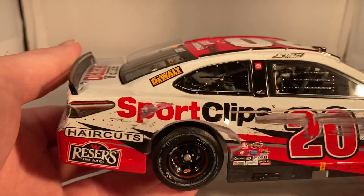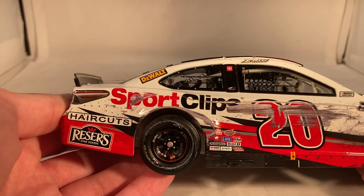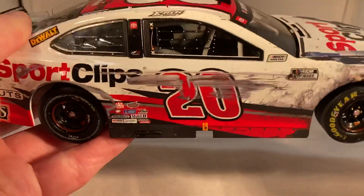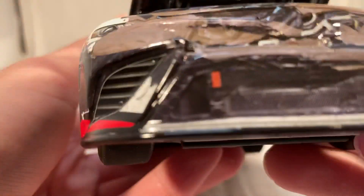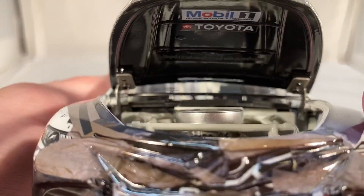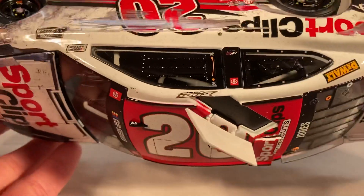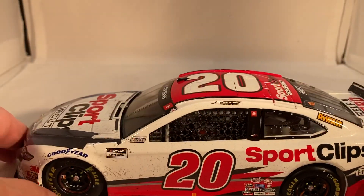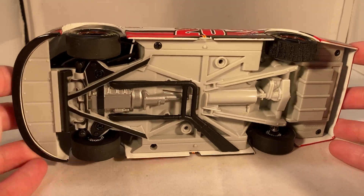This is number 950 out of over a thousand made, so it definitely has a high production number — probably the highest an Eric Jones car has ever been produced. Down the other side it's the same sponsors. Under the hood it says Mobile 1 and Toyota, with engine detail visible. The deck lid and roof flaps still open, and there's the underside of the car.